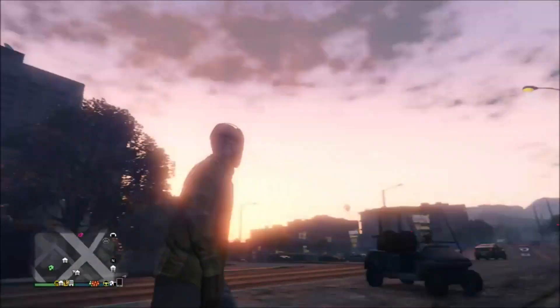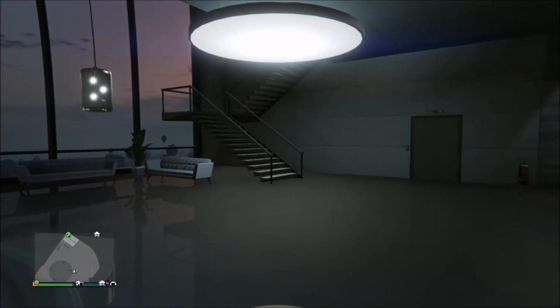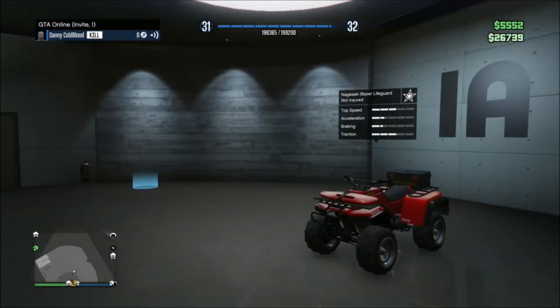It's definitely going to make your friends ask you, where the hell did you get that thing? So let's begin. The first vehicle that we're going to show off is going to be the Nagasaki Blazer Lifeguard.